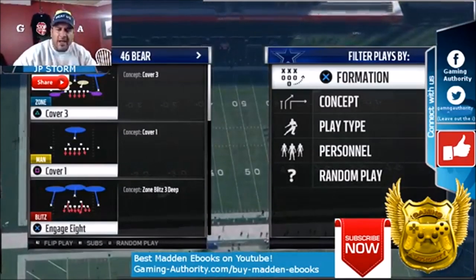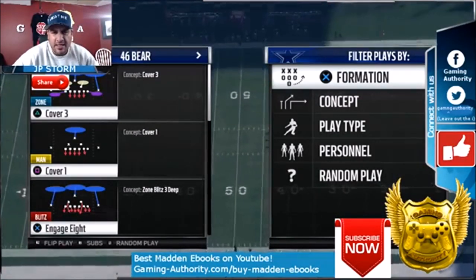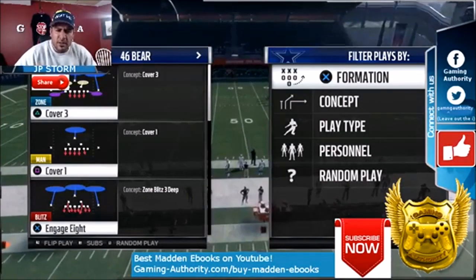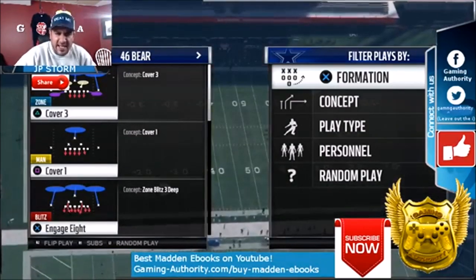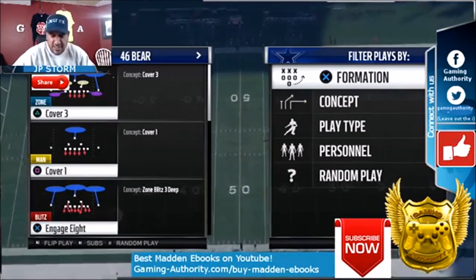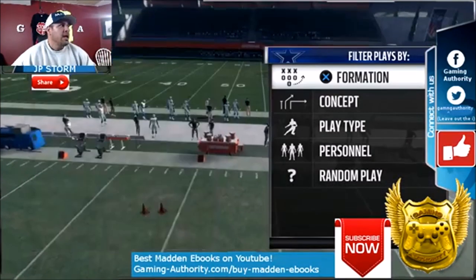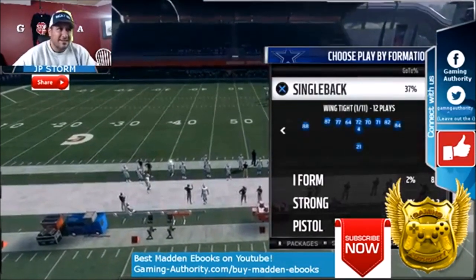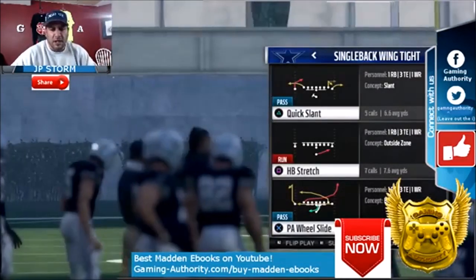Okay, now we've got a defensive end nano blitz. Those of you that have the 3-4 defensive ebook — the defensive tackle A-gap nano blitz is in there — this is kind of the same technique. We're going to the 4-6 Bear and pick Cover Three. This is best against under-center plays. It can work against shotgun but it's not as good. It doesn't matter whether a running back is blocking.